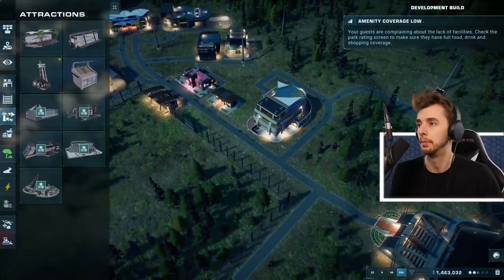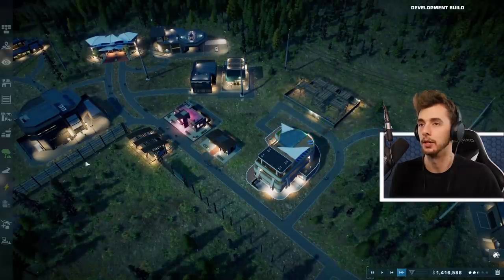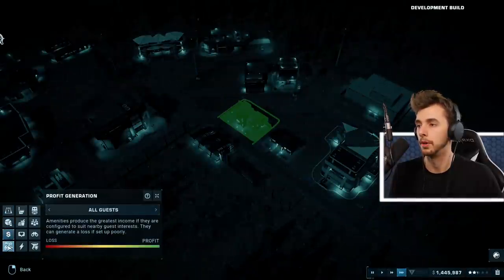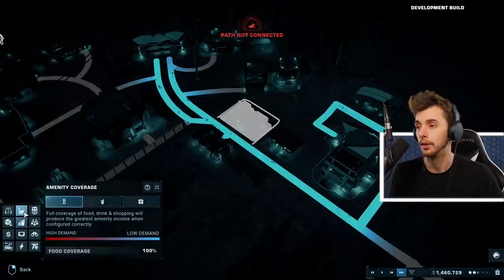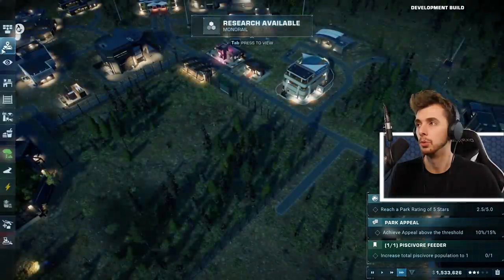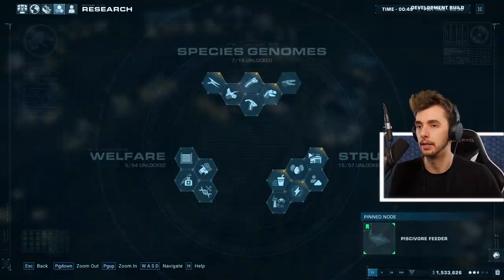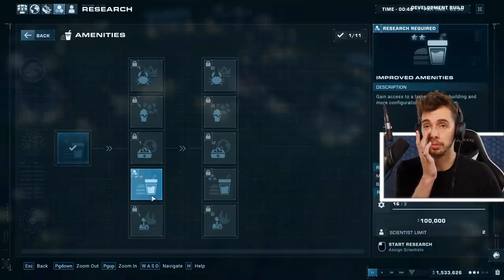Let's give them a shelter - it's going to be in here. Visit shelter - there you go. There's only one place giving us profit, that's terrible. Research available: improved amenities! Monorail - we don't need that. Improved amenities, that's what we need to focus on. We've got 25 minutes to get this. 250 adventure guests - so we can get access to larger amenity buildings.